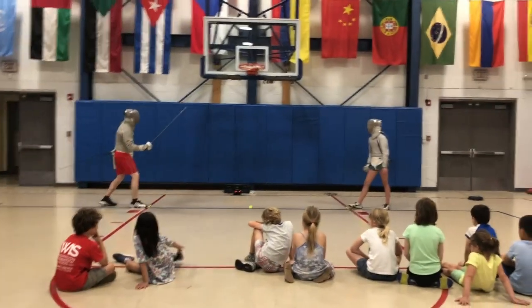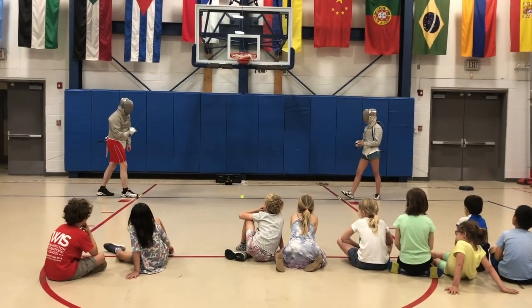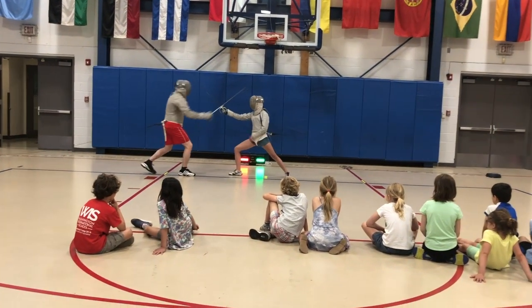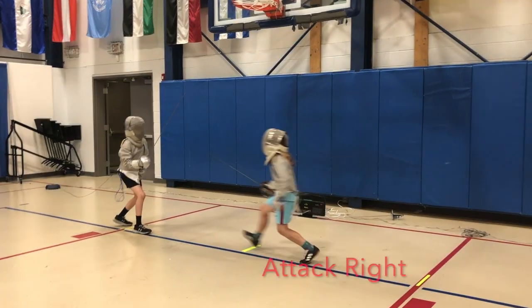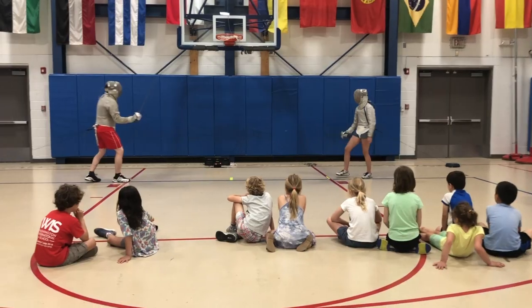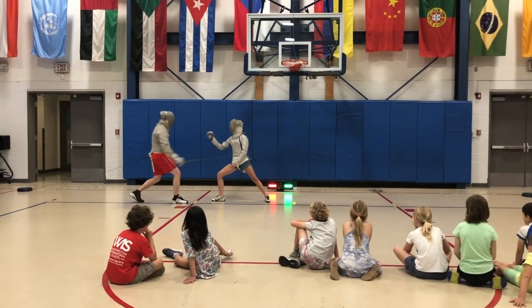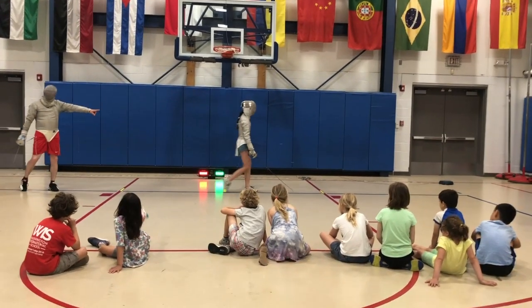Number three. It's a lot easier to score touches in saber while attacking. Fence. If one side doesn't move, she keeps on going. Give me who's attacking — she's the one attacking, she gets the point.